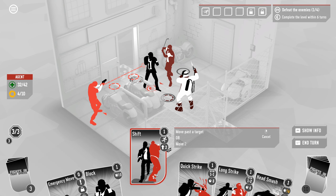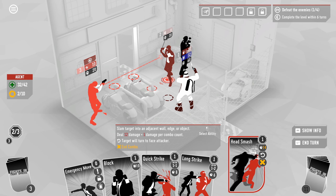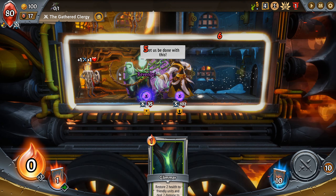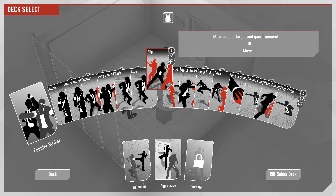Slathered on top of that bedrock are the deckbuilding bits, which don't feature quite as prominently as in most deckbuilders and probably aren't what to come to the game for, but still fill their supporting role confidently. Using Monster Train as an example, that game has five different factions with half a dozen ways you can play each. Fights in Tight Spaces, meanwhile, has a single character.